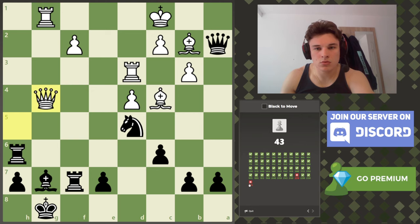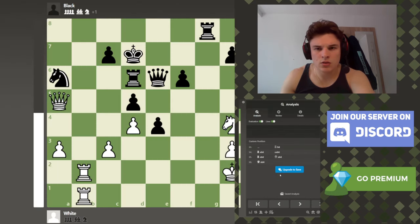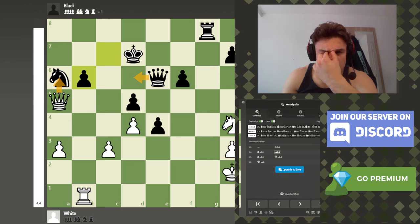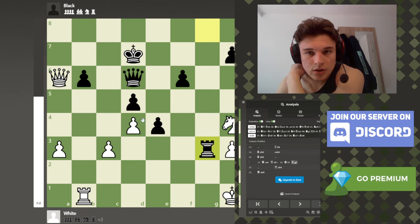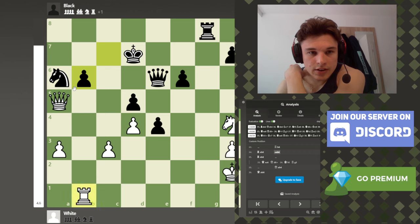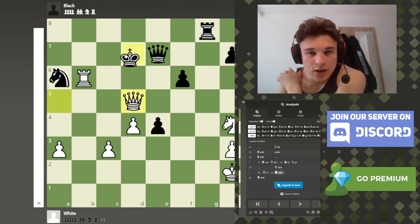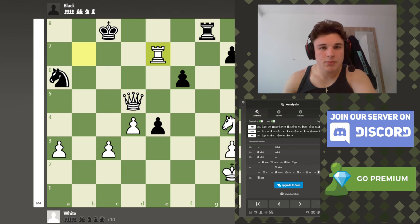What did I miss? I played that too quickly, probably. After this, he can go queen d6 check and come in like this. So rook b6 is more accurate — this is the idea. King h1, rook g3 and we're in trouble. Whereas taking like this — if the queen retreats, he's just getting hunted down with these sorts of ideas, and we can just win the queen. I played that too quick.